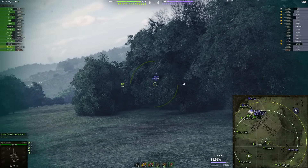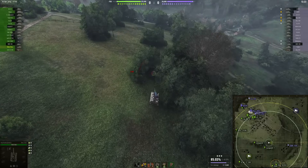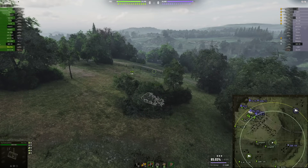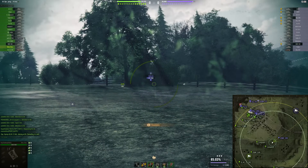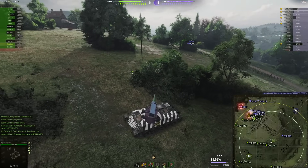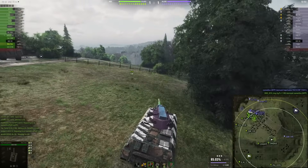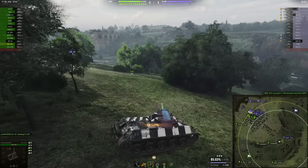This is going to make the ridge line peaking way more aggressive, because you do not have to worry about getting slapped by an FV 4005, a Jagdpanzer E 100, or any other sniper usually sitting at the enemy base. This changes this position completely. All the heavy tanks are fighting hull-down, peeking the ridge line. And now maybe the east side, the south-east side of the map, will also be more important — the faster you win that, the faster you can flank the heavies.